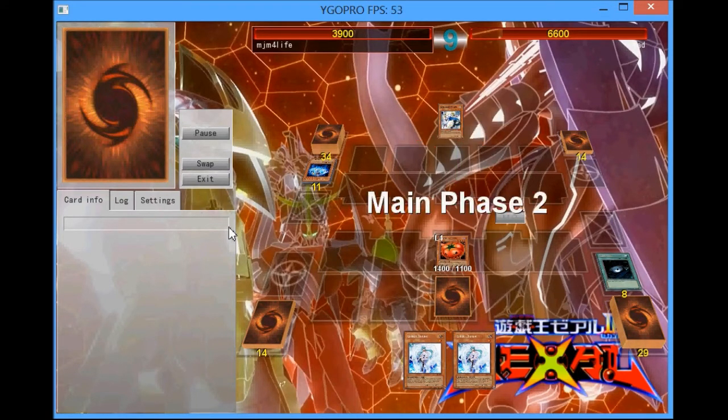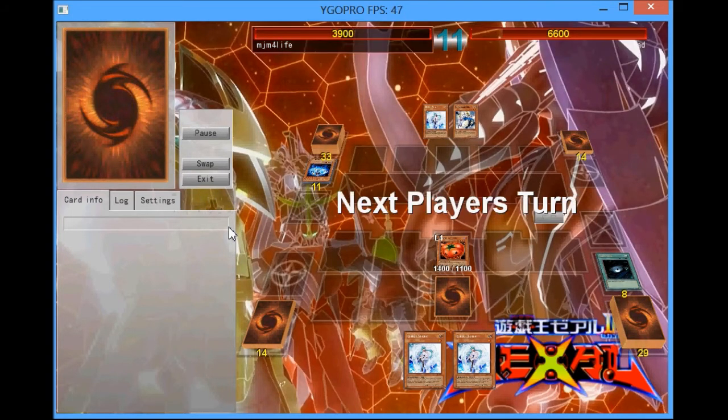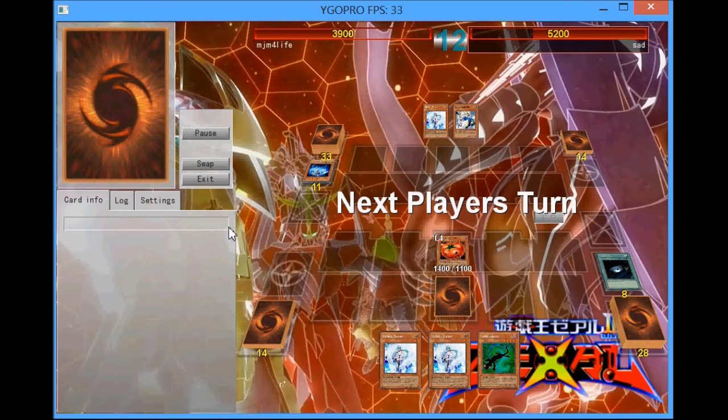I was kind of worried about Gorz here, but I figured I just gotta go for it because I don't really have any other choices. Running into Gorz would have been bad, but Mystic Tomato can protect me because of his effect, especially when it comes to the Grave. In the end it was better to attack, so I'm going to attack again on my next turn. I draw into Kagetokage again — when you're top decking, Kagetokage is really one of the worst cards to top deck because you can't normal summon it.